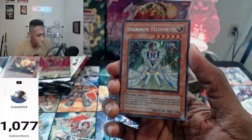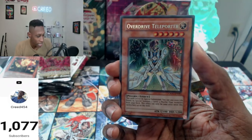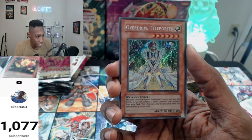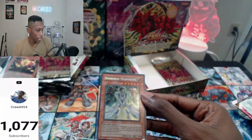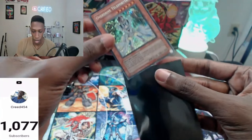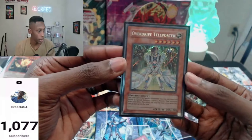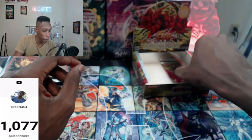It's not the Neos Wiseman, but that is beautiful. Look at that secret, man — that is a beautiful secret. I'll definitely take that. Beautiful secret. I don't know how much this is now — this used to be a good chunk of money. Three packs left — hopefully if we get a Ghost, it wouldn't replace anything.